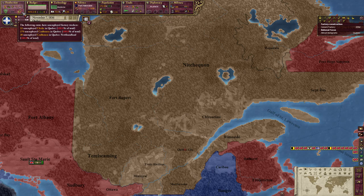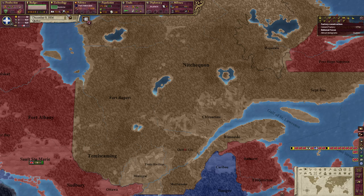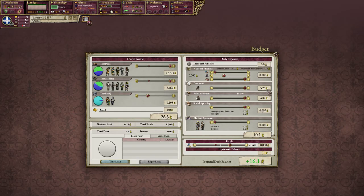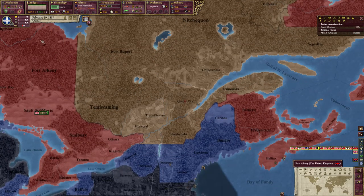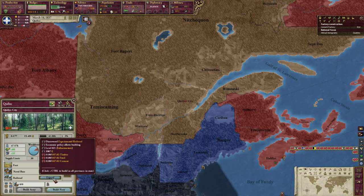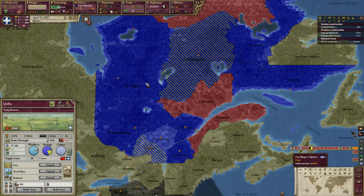Our problem lies in the north in the frozen wasteland of Quebec. We're getting a lot of unemployed people, which is interesting. The clergy is at 1.26% and seems to be increasing due to the sheer amount of immigration and the maximum education budget — that will allow us to increase the clergyman count over time.